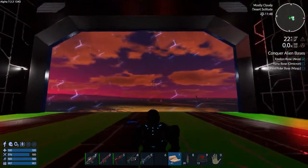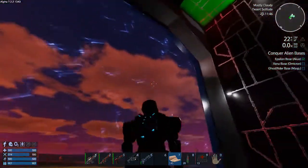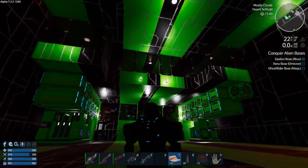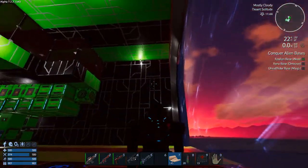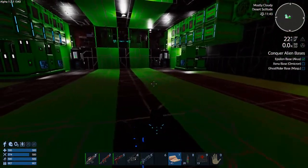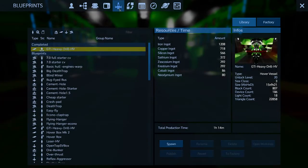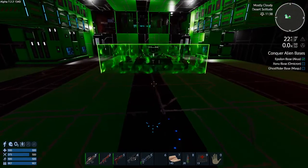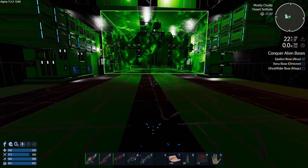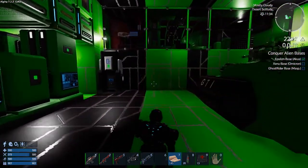Here we go - we've got our hangar bay with a nice large hangar door. You can see I've got a big area in here. I decided to also spawn in my heavy drill HV - it cost me a lot, I don't have much left - but here we go, this little puppy is my pride.